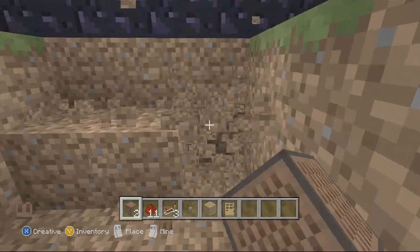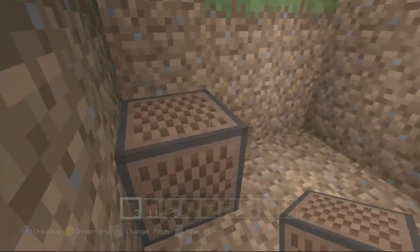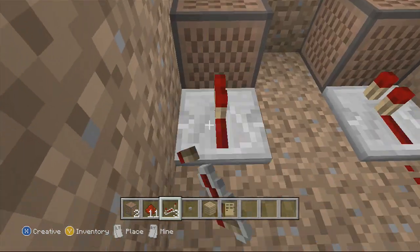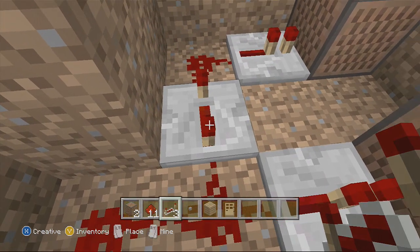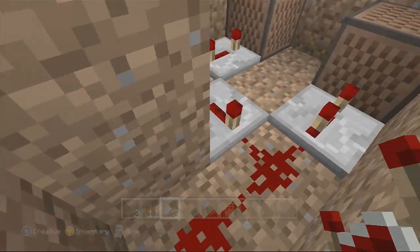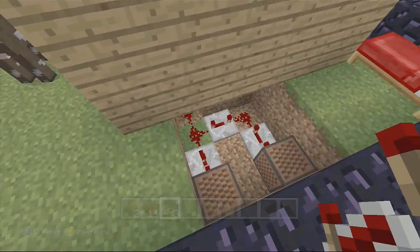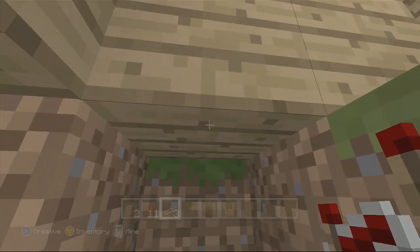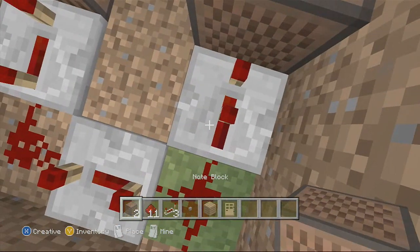You want to dig out a three by three room and place two of the note blocks in there. In front of each note block you want to put a redstone repeater. Then in the middle of the redstone you want to put a repeater and pull them all the way back. This one you pull back all the way, this one just once. It should have a little path leading underneath your doorbell, and since your doorbell's on that block it will trigger the circuit.